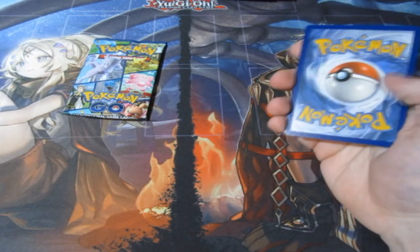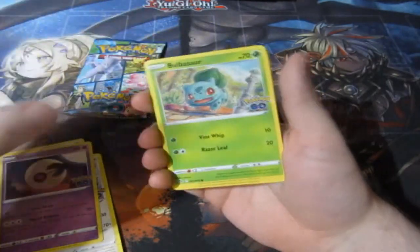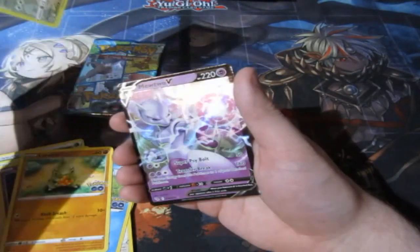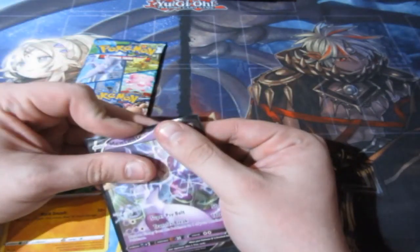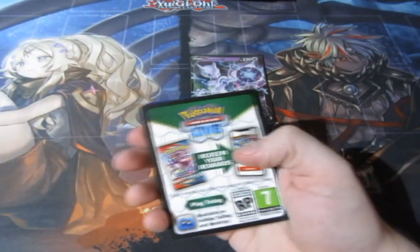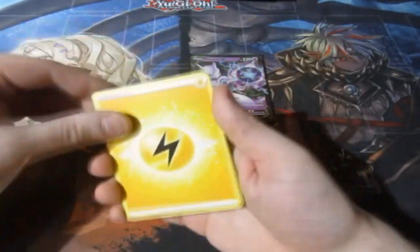This tin could potentially have a dud in it — we may not get anything new. Here's your code, and it's gone. Let's have a look. We get ourselves a Mewtwo V card! About time we got a Mewtwo — about time, because that's the chaser. Awesome, we've got a new card. At least we've got a product that has a new card in it that we need. If we get something new, that means it is a good product.